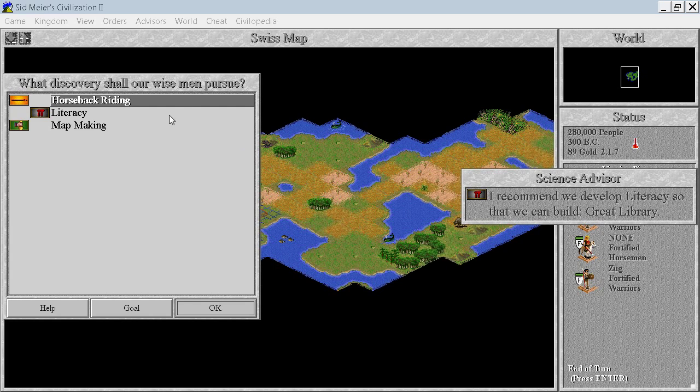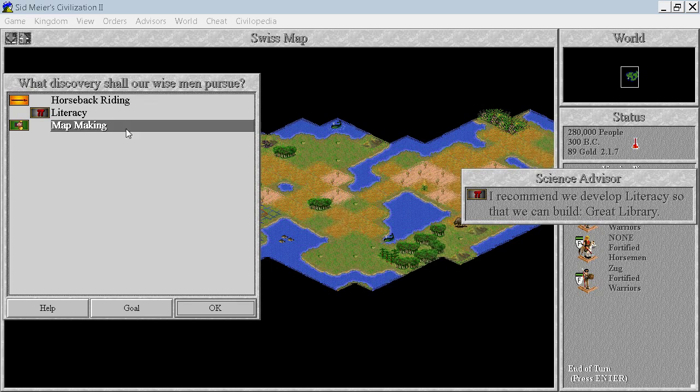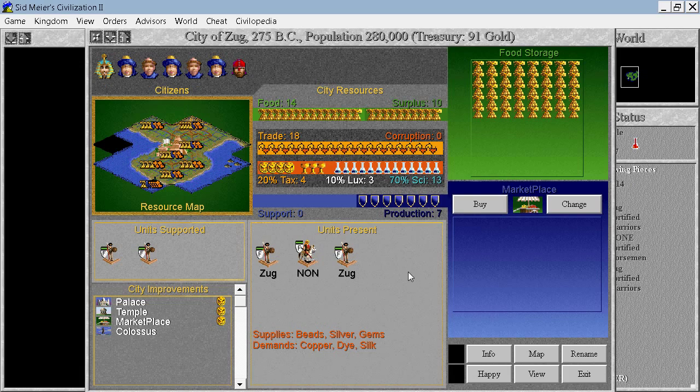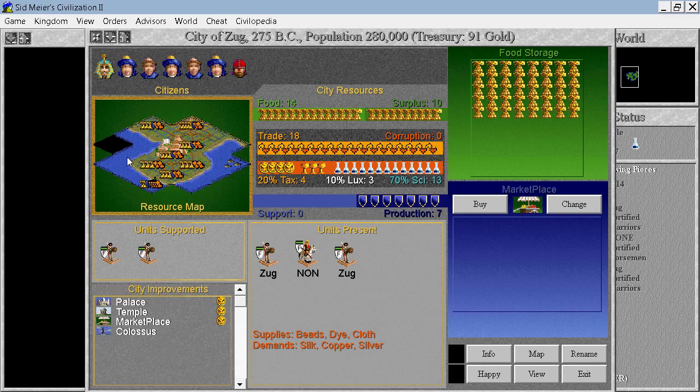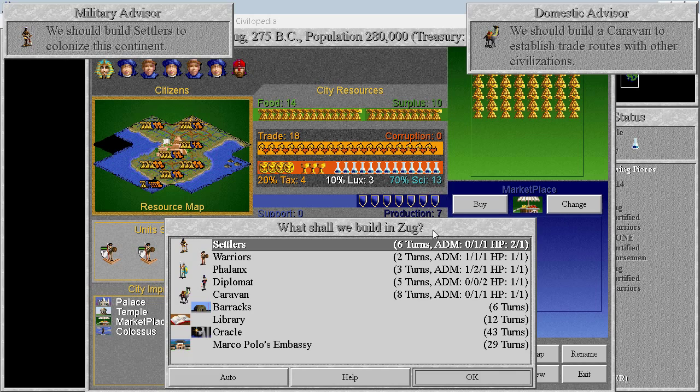Now we can research Mapmaking and Literacy. Just because I want to build a trireme as soon as possible, let's do Mapmaking. I want to build the trireme to explore this missing tile over there, which could be a special resource. And if it would be whale, that would be excellent - I would have 10 production, which is what we need now.